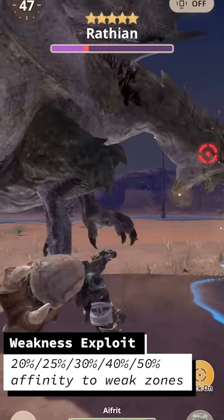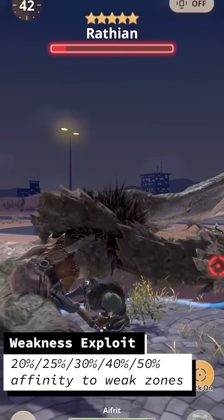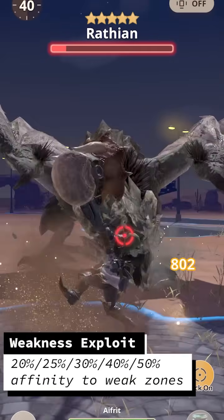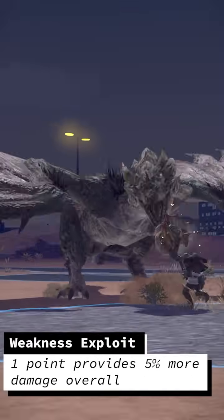Next, Weakness Exploit, and it's kind of as good as it's always been. The first point provides 20% affinity to weak zones, then 25, 30, 40, and 50 with each extra point. The first point provides a ton of value.